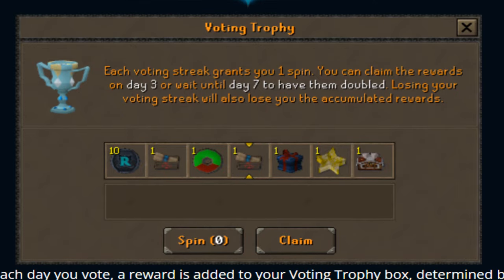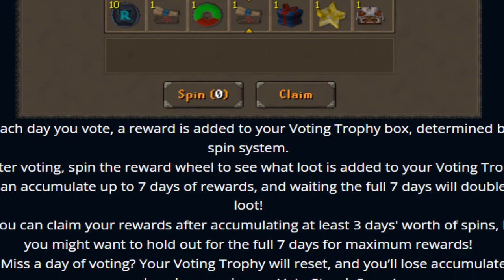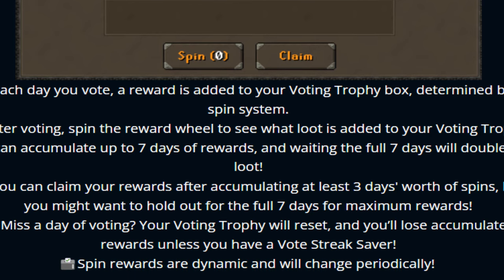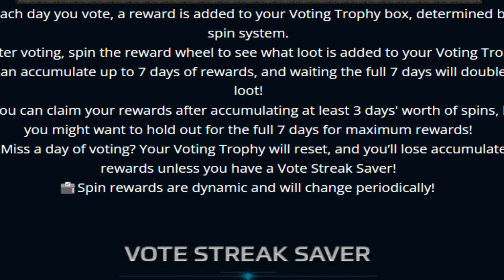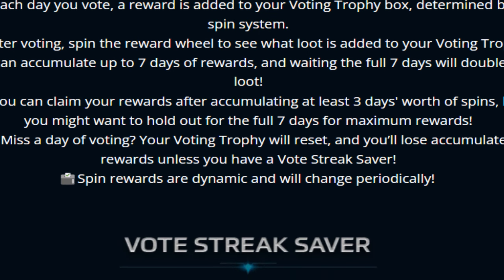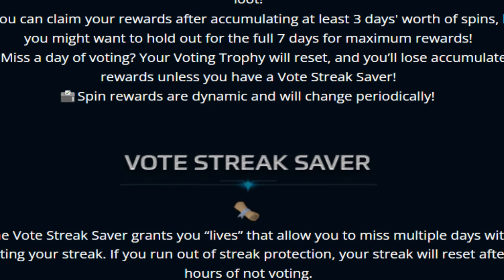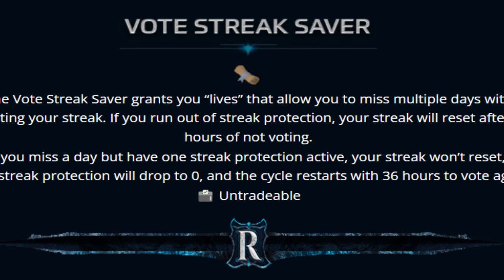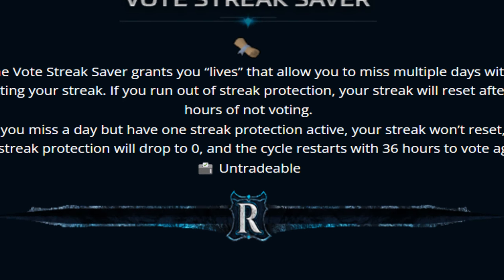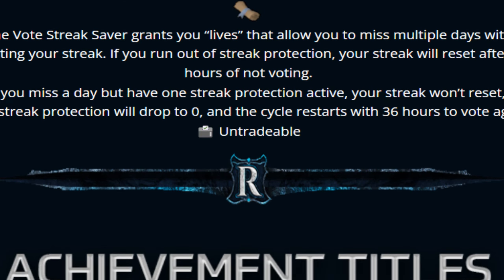Here we also have the voting trophies. Each day you vote, a reward is added to your voting trophy box, determined by a spin system. You go for the spin and more rewards are added every single day after voting. You can accumulate up to 7 days of rewards — and waiting the full 7 days will double the loot. Just vote every single day for 7 days in a row to maximise your reward. You can claim your rewards after accumulating at least 3 days worth of spins, but you might want to wait for the full 7 days. There's also the vote streak saver rune — this will grant you protection in case you miss a day, giving you 36 hours of coverage without resetting your streak.